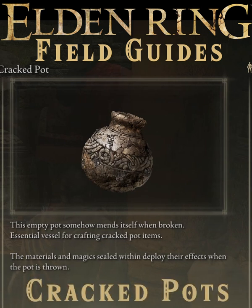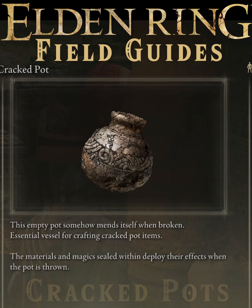You can craft Fire Pots, Holy Water Pots, Sleep, Fetid, Poison, Oil, Beast Lure, Cursed Blood, Rancor, Freeze, and Giant's Flame Fire Pots, but only as many as you have Cracked Pots.